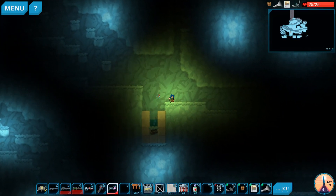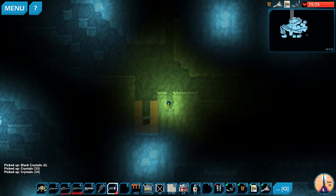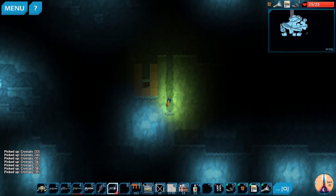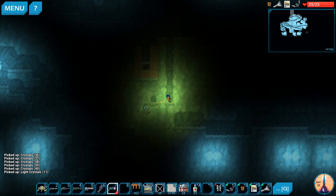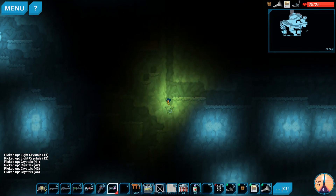We're done with black crystals, so now we just need 30 light crystals. Then we should be completely done with this layer. Is that the next layer already? Are we deep enough? No, that's just a tunnel.